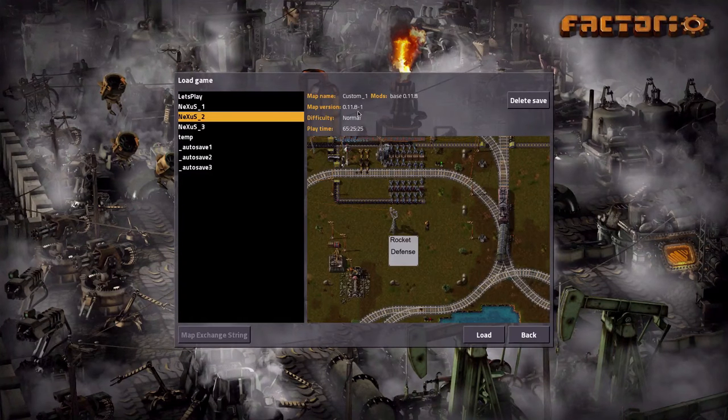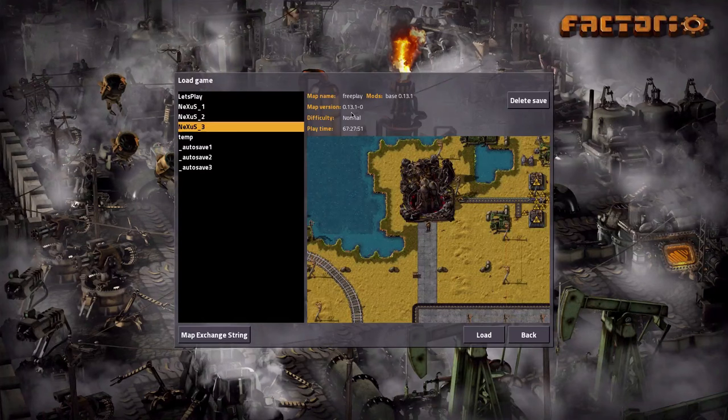As you can see I have played the game before. I finished in 0.11 — back then there was only a placeholder for the Rocket Defense — and then I updated to the magnificent 0.13 where I finished the map as well. Here you see the nice rocket that starts. I decided to start all over again because it's such a great game and 0.13 is such a great update.